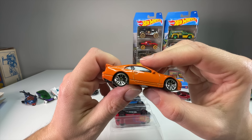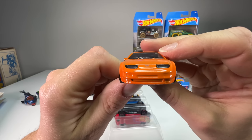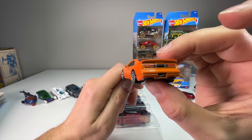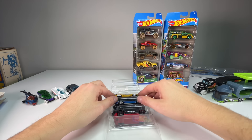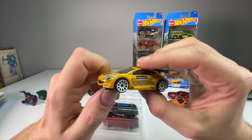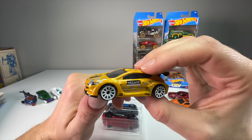The Nissan 300ZX in orange looks great — the tampos are clean, it has a Hot Wheels license plate, a nice Nissan logo on the front, and it's just a really clean good version of this car. I basically bought the whole five-pack for this and the Camaro. I don't need goofy tampos or racing decals on everything — just a nice clean car like this is so refreshing. The Renault Megane casting has been out since around 2010, and it still looks pretty fresh — kind of like a Miata smiling at you.